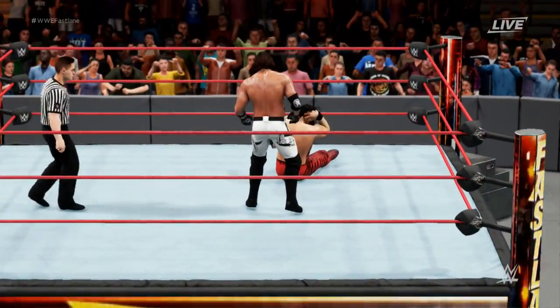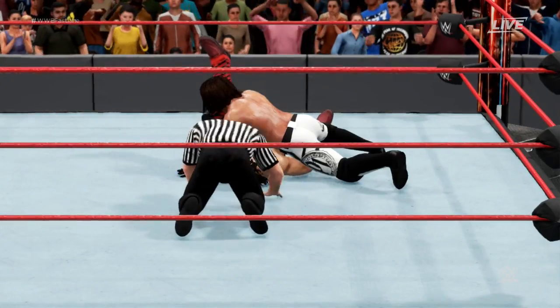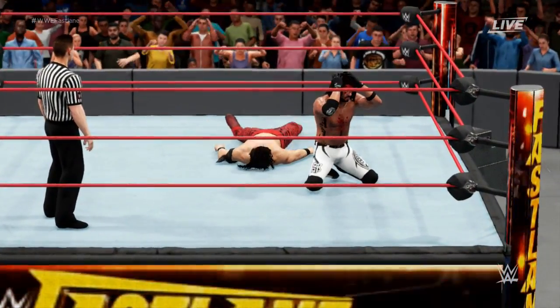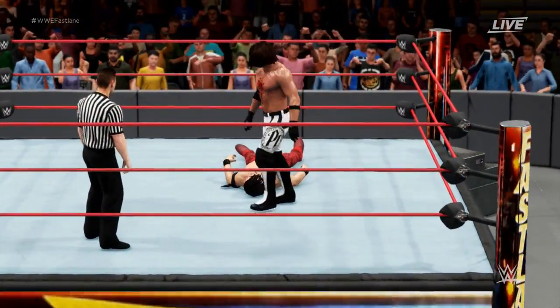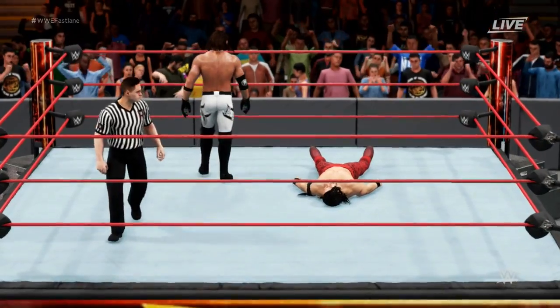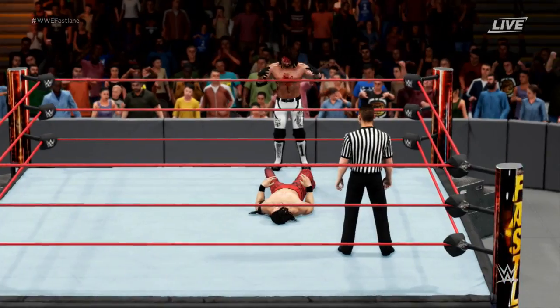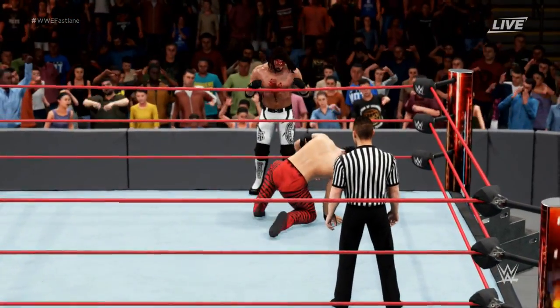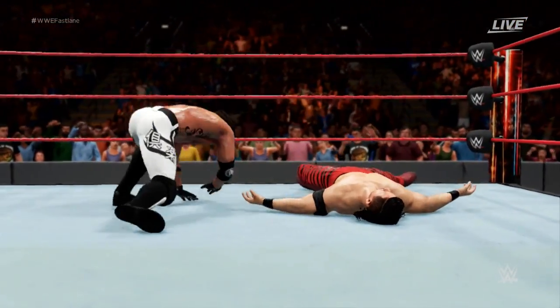Look at that — some kind of slam there by Nakamura. He's going for a pinfall — a two count. Oh my God — a bloody AJ Styles who has a rank overall of 78, attributes at level 65. AJ Styles is ready — he's going for it. He may end this match with a Phenomenal Forearm on Nakamura.